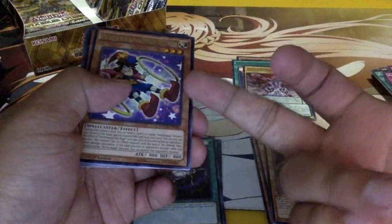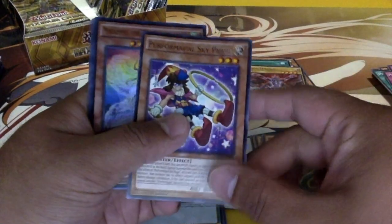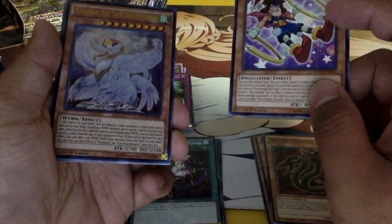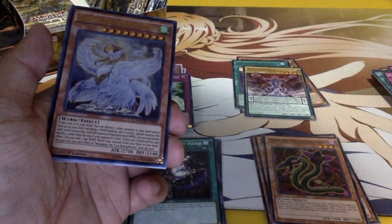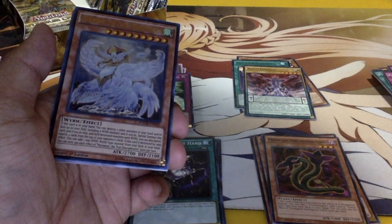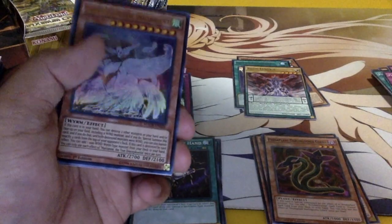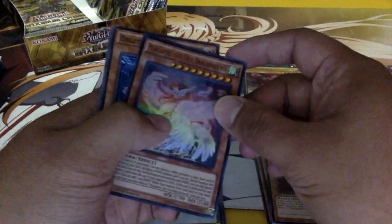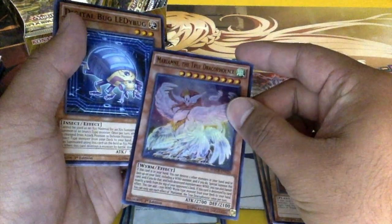Sky — I was interested in making a Performapal deck and maybe getting this guy, but I don't know. And whoa — Miriam, Miriam... Miriam the True Draco Phoenix! Ultra rare! That's dope, that's dope. Really interesting actually.